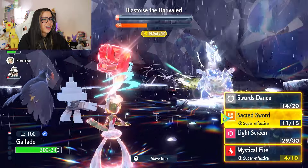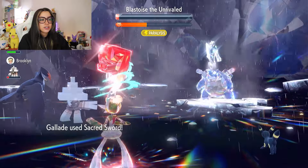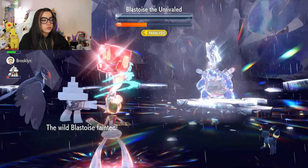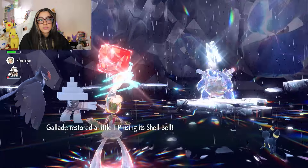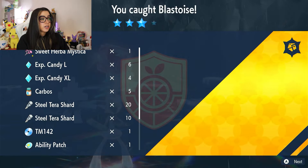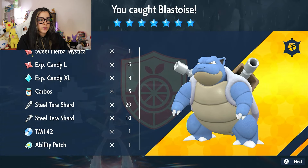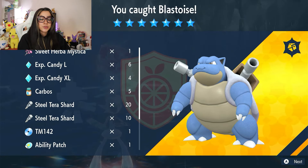Here's our final Sacred Sword to take Blastoise out. As you can see, it's a pretty solid strategy — it's a longer-winded strategy, but you don't have to worry about HP or anything, especially if you're luckier than me. As for rewards, this raid has the chance to drop Herba Mystica as well, similar to the Venusaur raid, and you can also get Ability Patches. It's got some pretty good drops, so it's definitely a good raid to farm. There you have it — a simple solo strategy to take into the Blastoise raids.